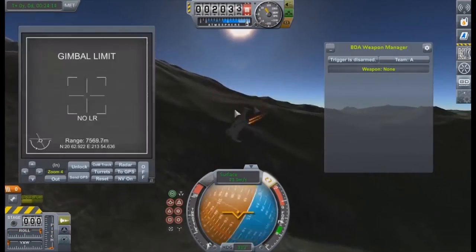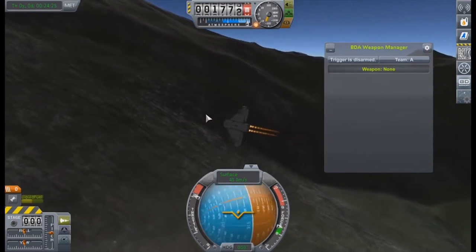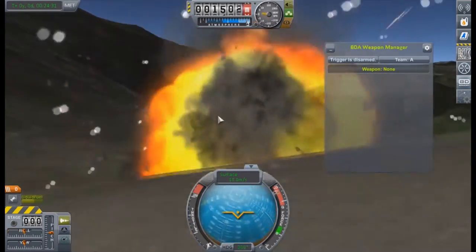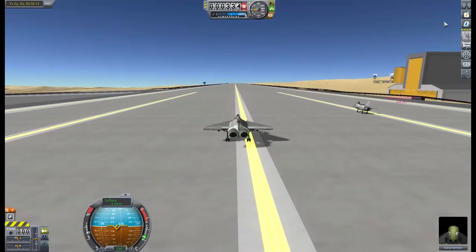It turns out Another Three likes to put his center of lift right on top of his center of mass, making his plane entirely unstable. Whilst trying to position for a landing, he managed to backflip and crash into the mountains around the KSC2, which was nice. And so this brings us to my first action of my turn.